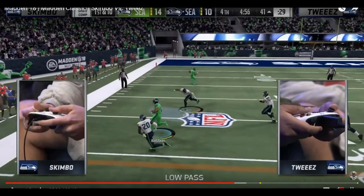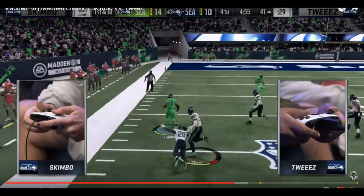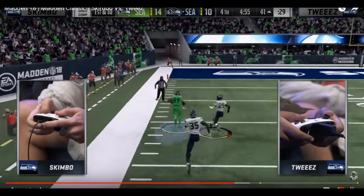Skimbo whiffs with a strip animation from DeShawn Shed. Doug Baldwin turns around — it looks like he set his eyes on blocking the wrong guy. If Baldwin had blocked the right guy, Tweeze probably walks into the end zone. Instead, Skimbo clicks on and ends up making a tackle around the 11-yard line.